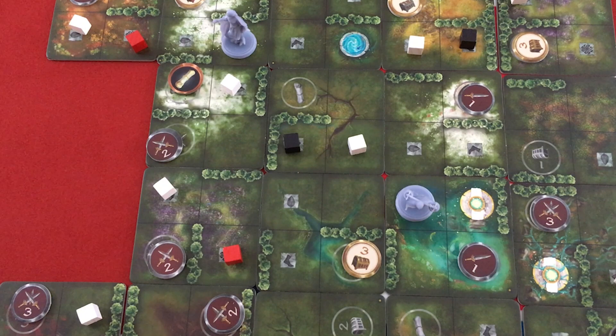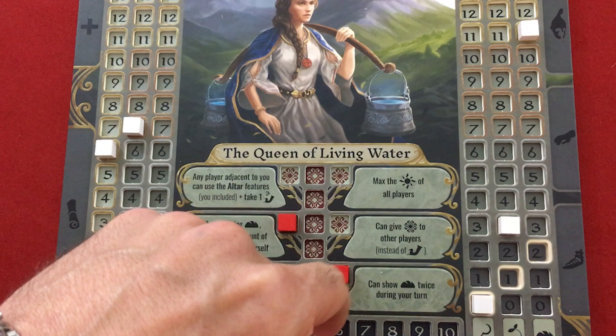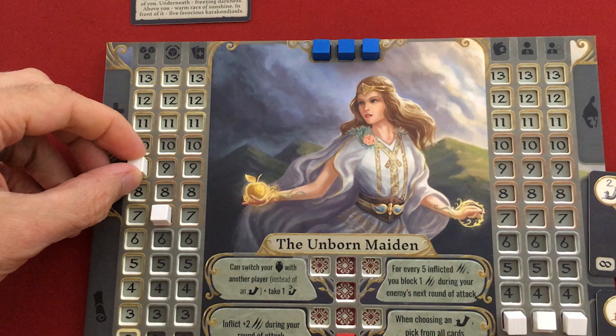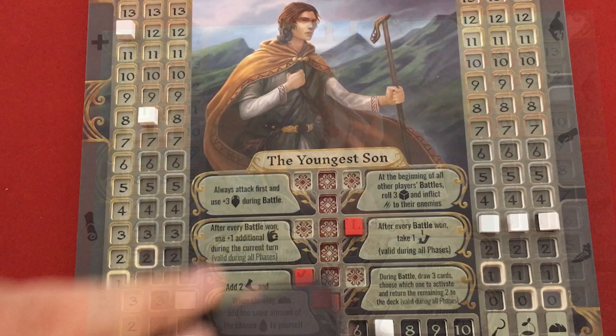The Queen of Living Water spent her Wooden Whistle, so she's back to one action but has five movement. She picks up a movement upgrade and tries to be in the middle of things. She upgrades her love virtue and uses her mercy ability — giving six upgrades to the party plus receiving them herself. The Youngest Son places his last tile and gets in one more level one fight. The pass phase is now complete — the whole tile stack has been placed.